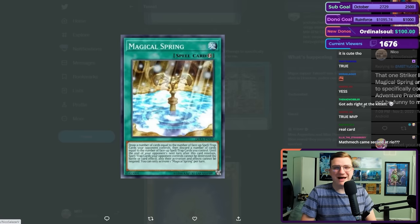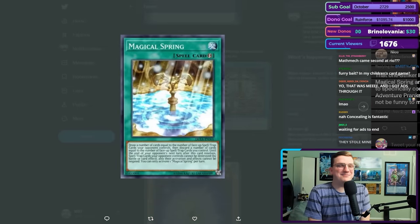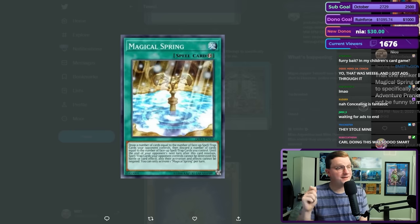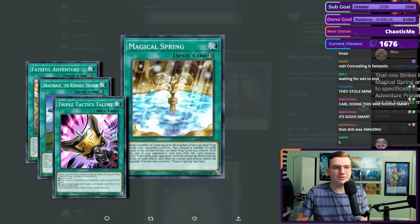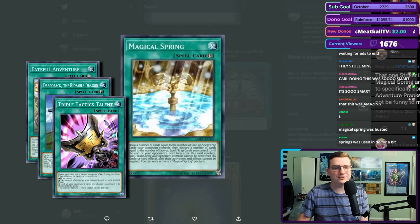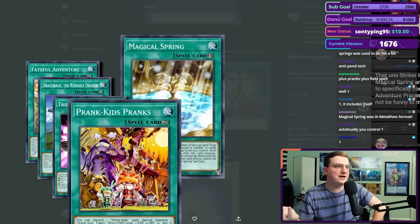That one Strikers list playing Magical Spring and Offerings to specifically counter Adventure Prank will never not be funny to me. That was a one-event type of tech — draw a number of cards equal to the number of face-up spell/trap cards that your opponent controls. At that point, Fateful Adventure plus Draco back plus whatever spell they were currently activating — then discard a number of cards equal to the number of face-up spell/trap cards you control. Until the end of your opponent's next turn, spell/trap cards your opponent controls cannot be destroyed and their activation and effects cannot be negated. Field spell plus pranks — just draw five.